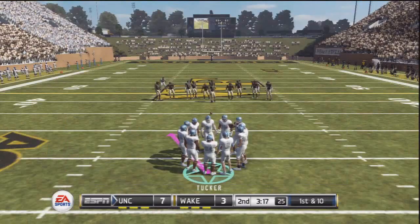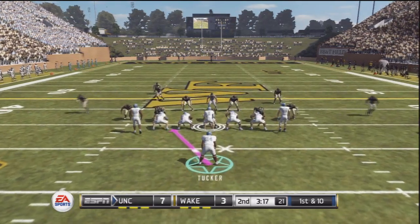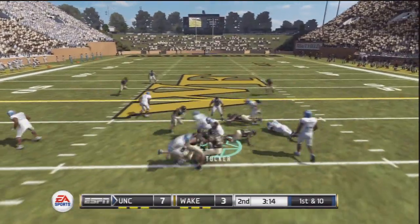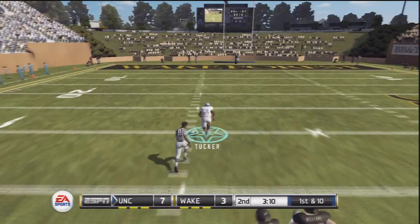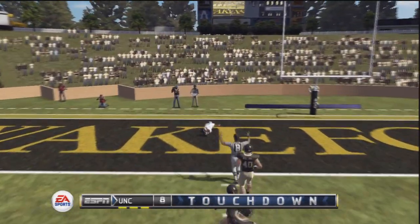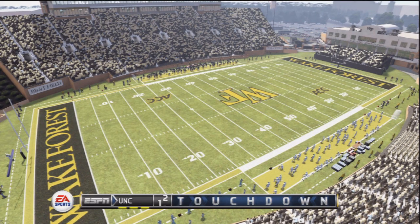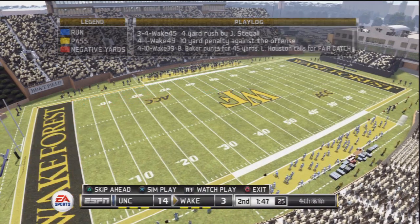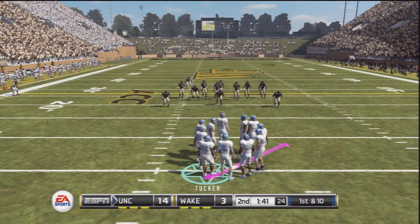The extra point was good. So now we'll take over offense again on our own 35-yard line with three minutes left in the second quarter. Tank gets the handoff, shoves a defender out of the way, and Tank Tucker is off to the races. All he had to do was get rid of one guy and the rest was history — a 65-yard touchdown for Tank Tucker. Now we get the ball back and it's still 14-3.